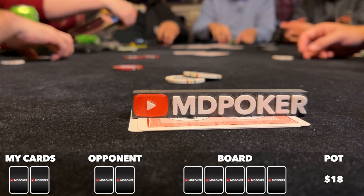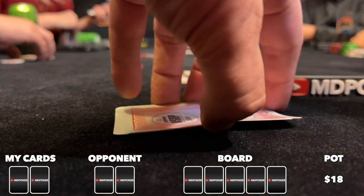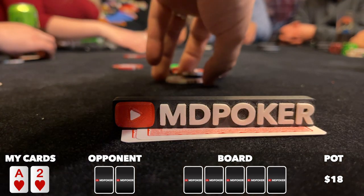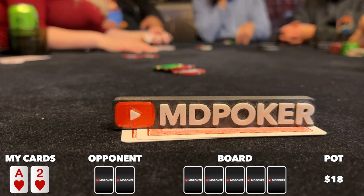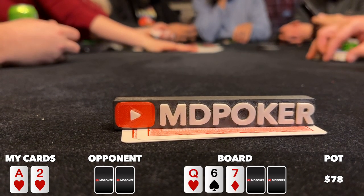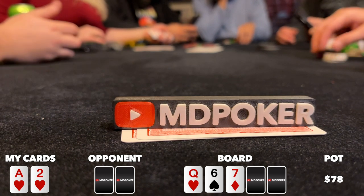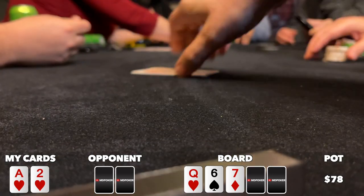There's a straddle to five from under the gun, middle position re-straddles to 10. Action folds to me and I look down at ace-deuce suited in the big blind — I raise to 35 because that's what the pros do. Under the gun folds but the middle position re-straddler calls. Heads up to a flop of queen-six-seven, a pretty dry board that's very likely to have missed my opponent. I reach for chips to c-bet and middle position snap-folds. I take it down.